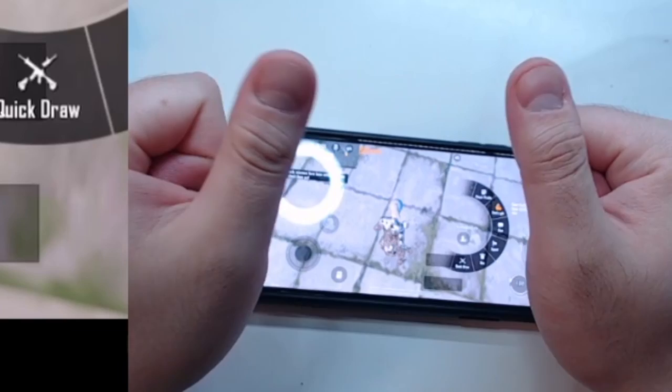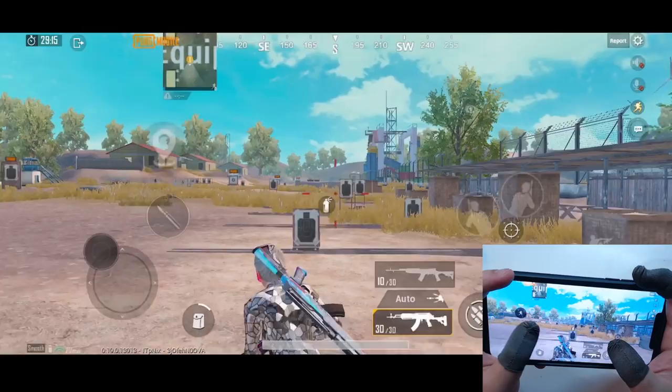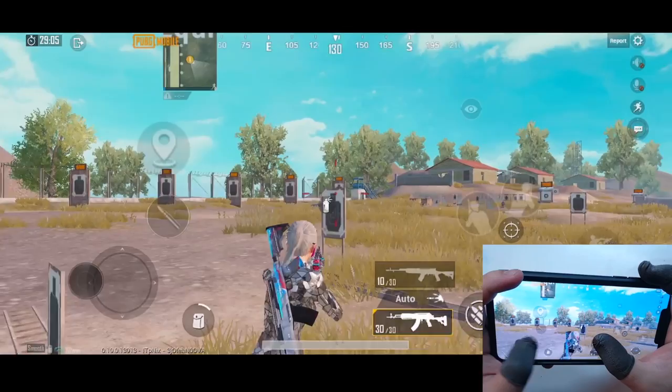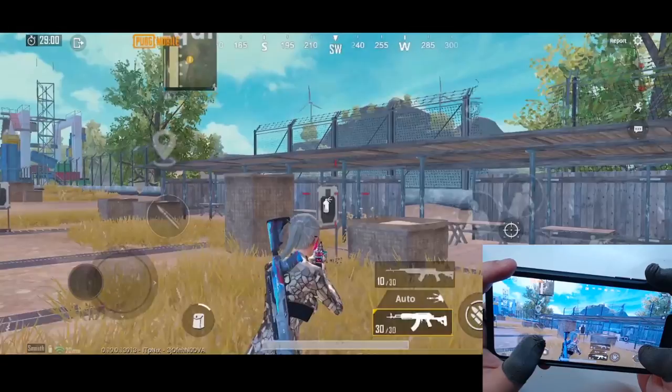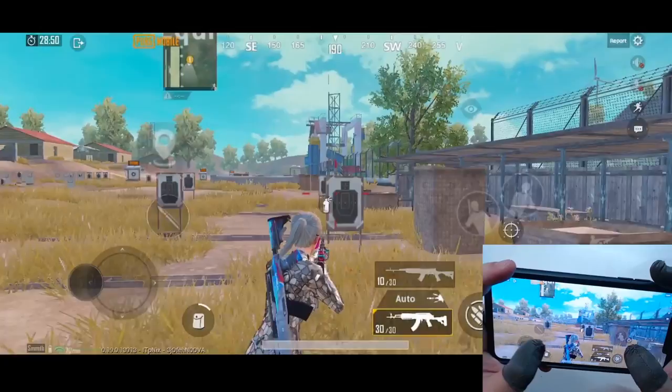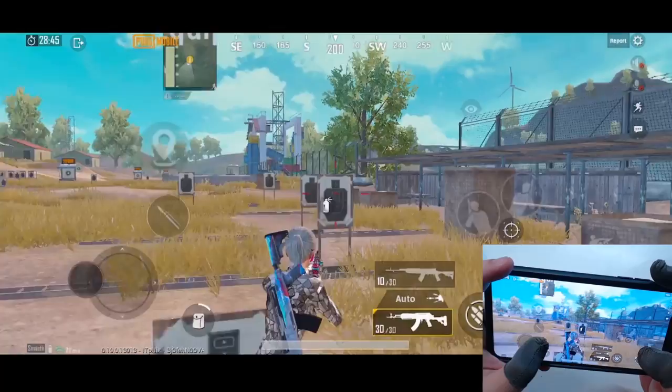I will have this as a finger challenge and giveaway for you guys. Rule number 1: record a video when you are trying to do this, make a post, and add me on my Twitter or Instagram account. Rule number 2: you have to follow both my Twitter and Instagram accounts to enter the giveaway. I will pick one lucky winner and give away 4,000 UC. Once you are able to control your two thumbs moving at different speeds, you will notice a huge improvement in your aim while jiggling. You can also practice with those moving targets — try your best to lock your aim on the target while jiggling.